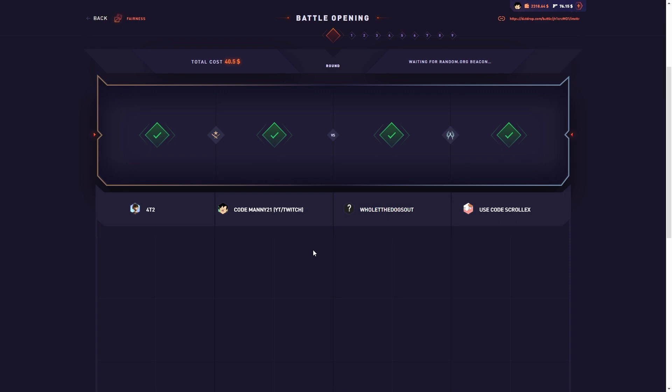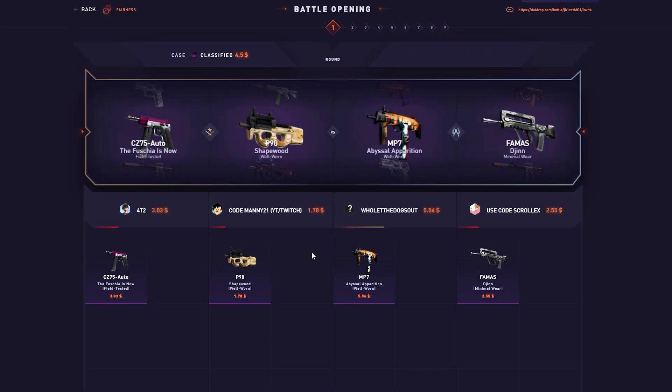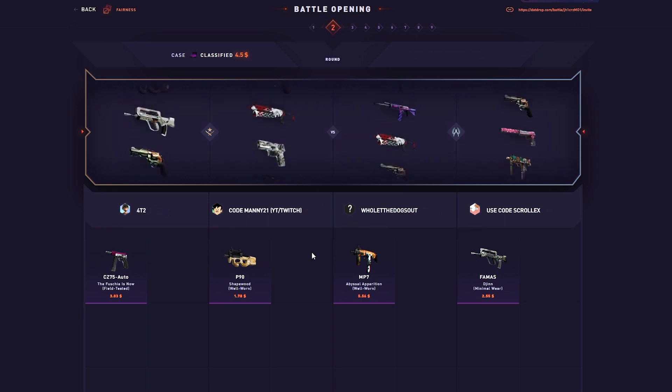They updated the Classified case — now it costs $4.50, before it used to be like $3.59. Let's go ahead and put some new items in here. I think the max item is like 500 now too.